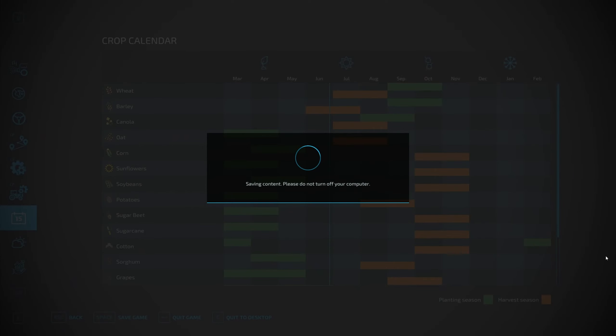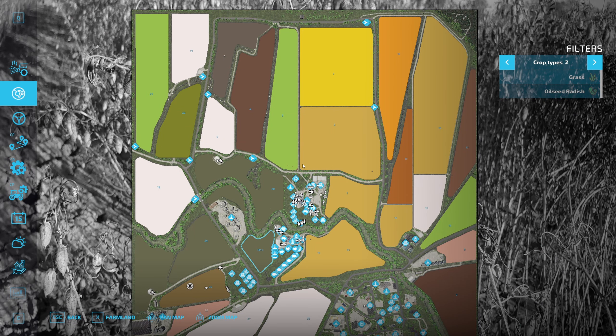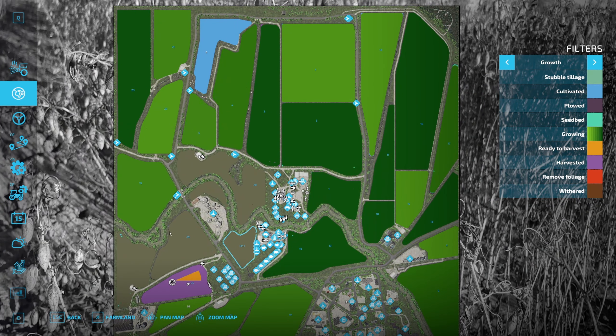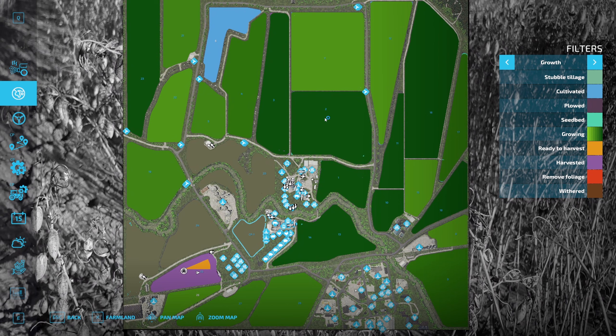Let's have a look and see the status of our farm. Very soon in July, we'll be able to harvest wheat, canola and oat once that's ready. Then soon after, potatoes and sorghum in August, and then the rest of our crops primarily in October. We've got all these fields now under our control, except for field 6 at the top and field 26 down here. This is where we're going to end the series - with all these fields that we currently own.